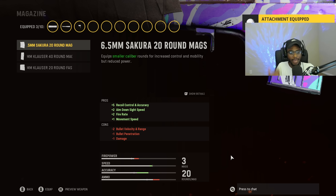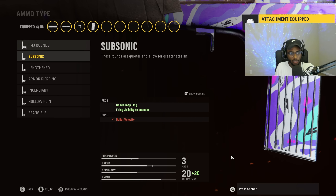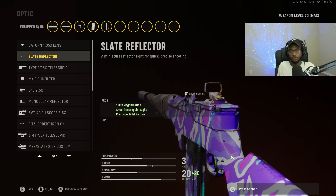For the magazine, we're going to run the 40-round magazine — it's overkill, and you can quite literally get a nuke with this weapon without reloading, almost a double nuke's worth of ammo. For the ammo type, we are going to rock Lengthened on this marksman rifle so we can hit targets a lot easier and faster at longer ranges. For the optic, I like to put on the Slate Reflector — a pretty much no-brainer option on this precision rifle that we're going to be using at all ranges, making it a lot easier to use.